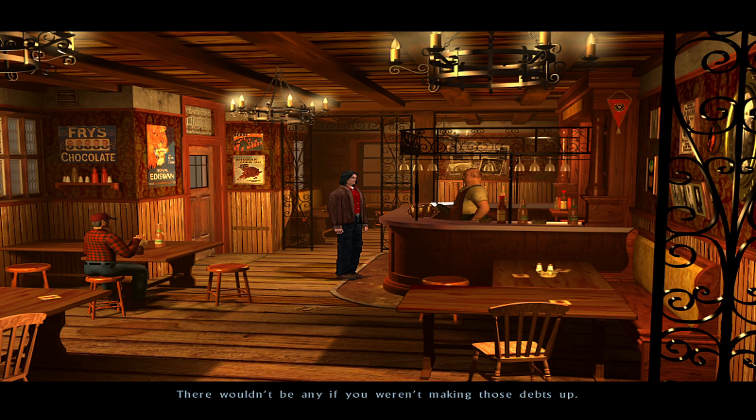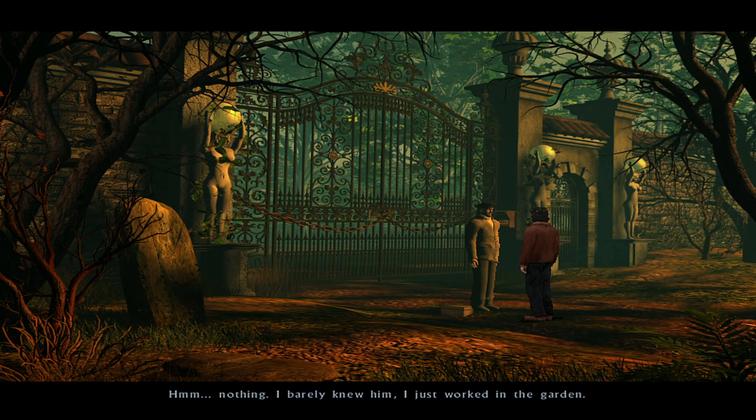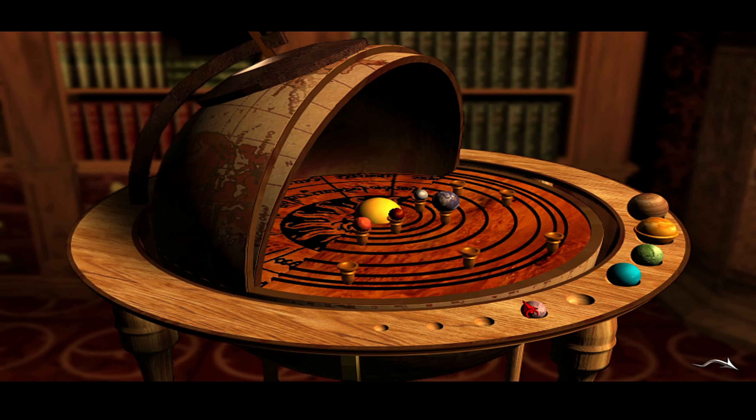The interface itself is typical of early 2000s adventure games — it's functional but clunky, and navigating through the game can sometimes feel like a chore, especially with Samuel's slow walking speed. The inventory system is also a bit cumbersome, requiring multiple clicks to use items, which can break the immersion at times.